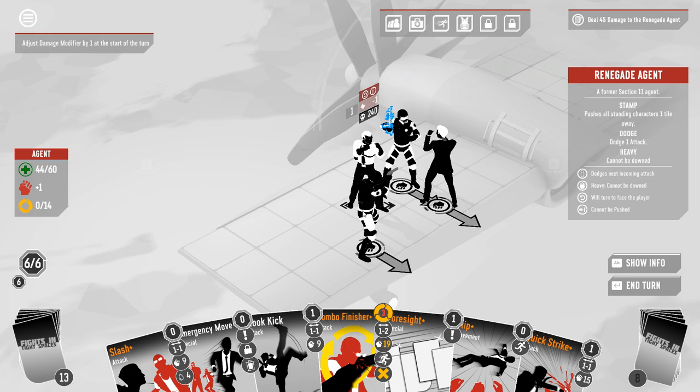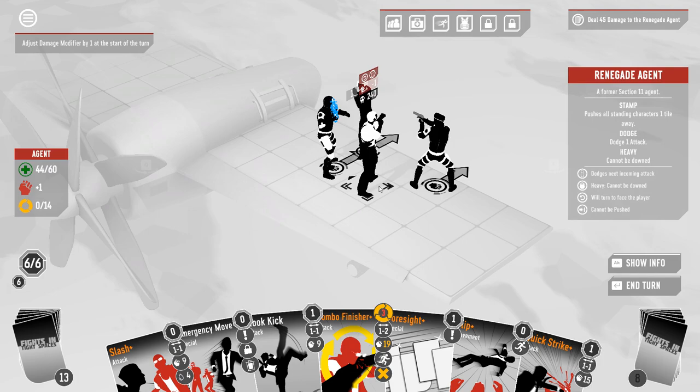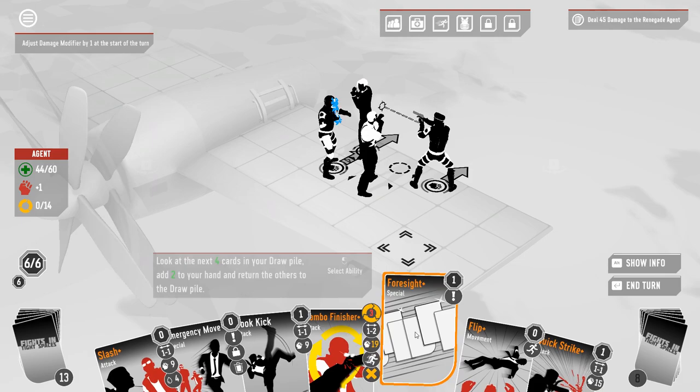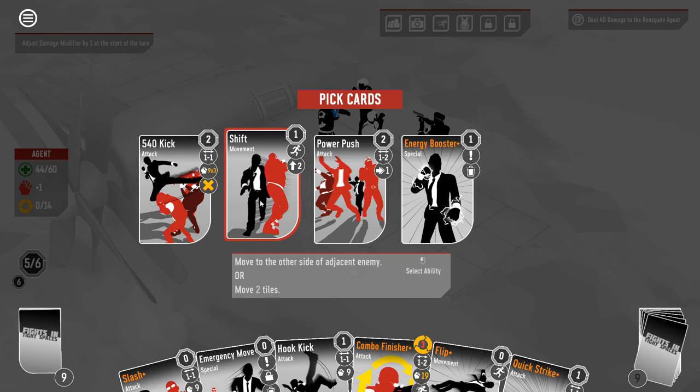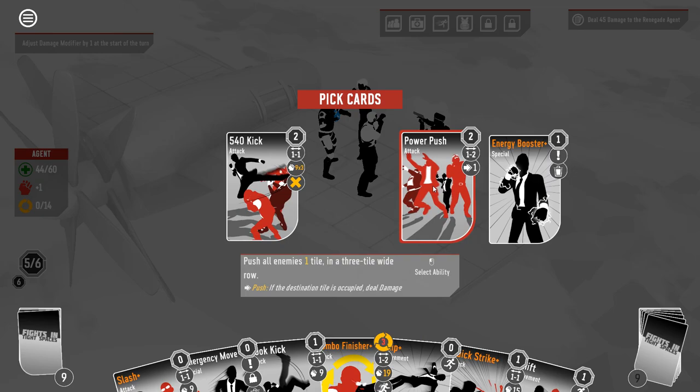This turn you have dodge, and you're gonna push in whatever direction I'm facing. So it's actually very dangerous for us to be on the edge of the plane. Let's foresight for a little bit more movement — I would love another movement card. Power push is pretty good here. Let's take the power push.